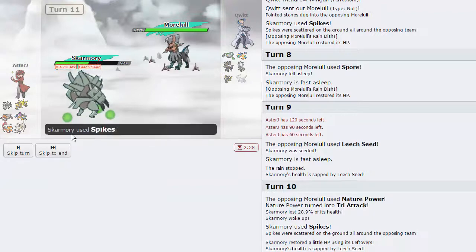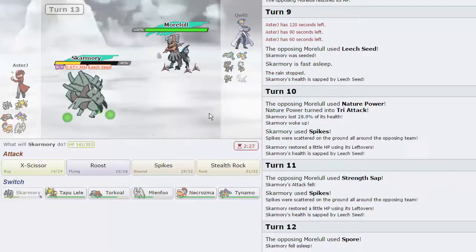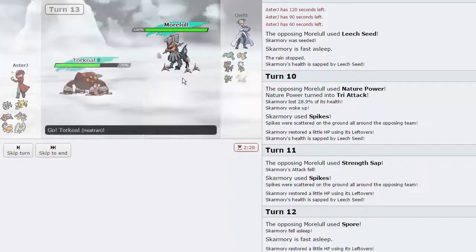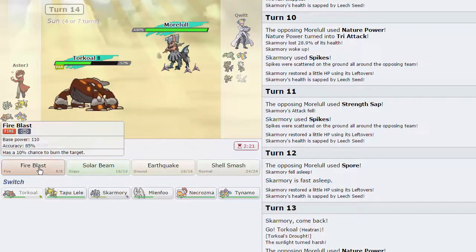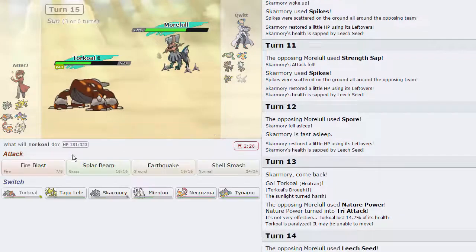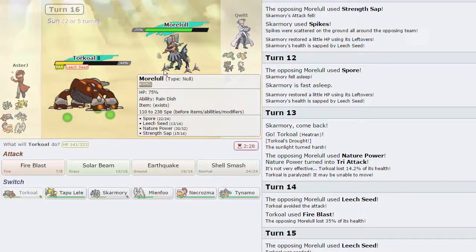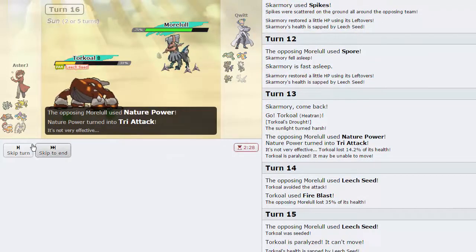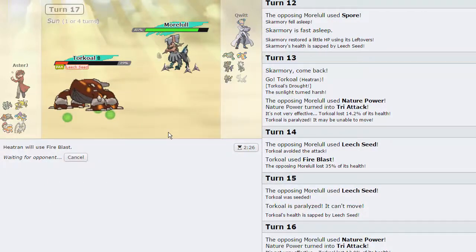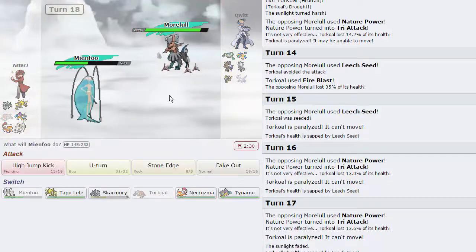We are going to get off another layer of Spikes and I'm going to let him put me back to sleep - I don't really care, then I'm going to switch out. He goes for Strength Sap - we're going to go for another layer and attempt to Roost. He goes for Spore - fantastic, that's what I wanted to see. Now let's go out into Heatran. He goes for Nature Power - Tri Attack - and it gets paralysis. That's a little annoying, but I'm going to go for Fire Blast as he misses his Leech Seed - we do connect our Fire Blast through the para. He seems to be Eviolite. I'm just going to go for another Fire Blast as he goes for another Leech Seed. I get paralysis again.